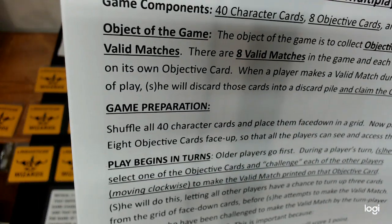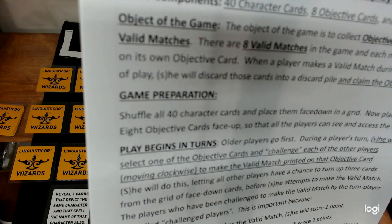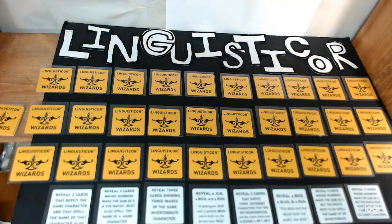Game preparation: Shuffle the 40 character cards and make a grid face down. Then place the eight objective cards face up so that all players can see and access the cards.